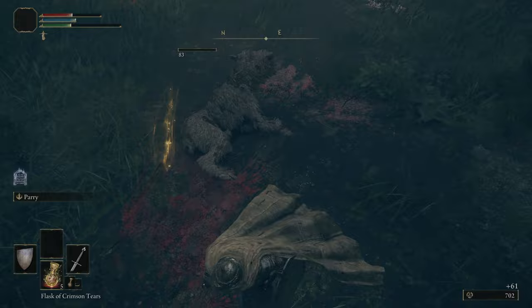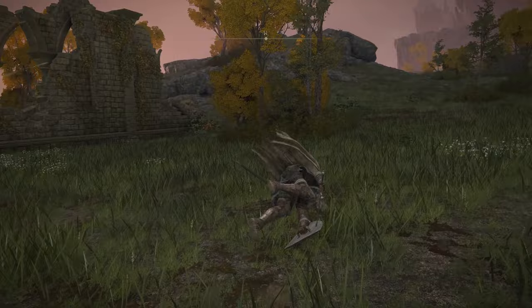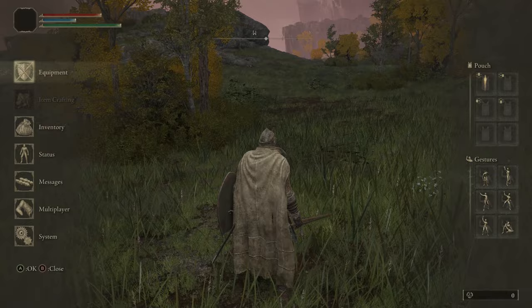Even though this is a tank build, it doesn't mean you want to take damage — you want to avoid damage as much as possible by blocking it, absorbing it into your stamina, or just dodging. As soon as you get into Limgrave, you want to unequip the Halberd so you're no longer in the heavy weight class, which means you'll have that slower heavy roll animation.